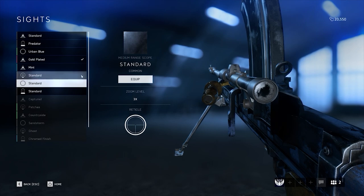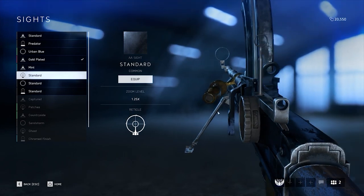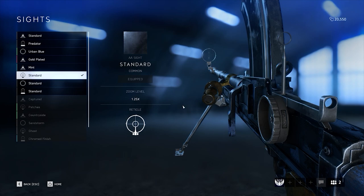Personally though, I take the AE sight on all of my guns, as mentioned in the Lewis Gun guide. I like the slight 1.25x magnification, and with the Bren Gun's ability to fight primarily at medium to long range, it really helps over the 1x reflex sight.